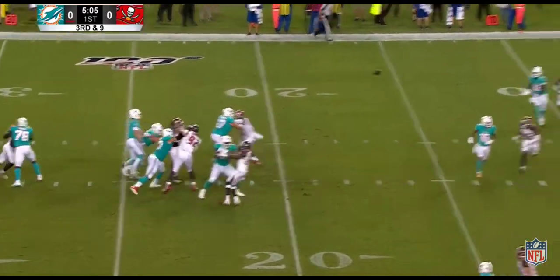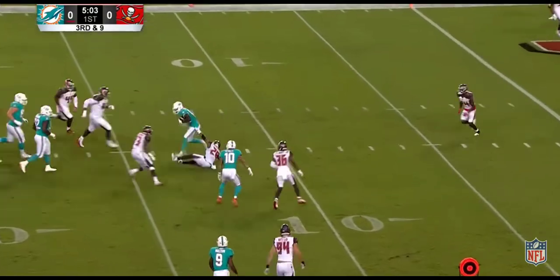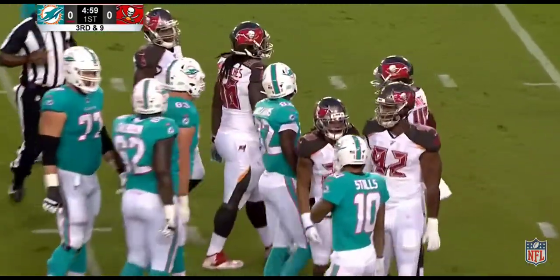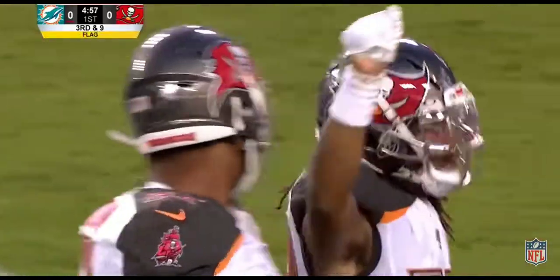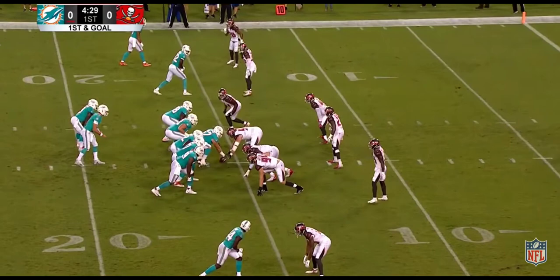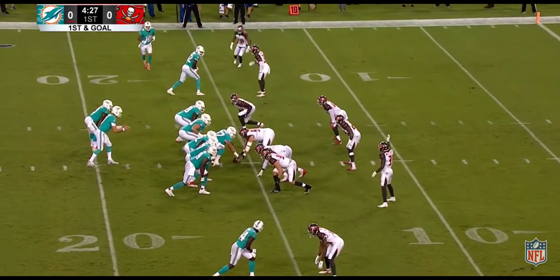Rosen with time. At the 12, spinning out of a tackle and knocked down — that is Preston Williams. Vernon Hargraves was there. There's a flag down inside the 10, an opportunity to prove themselves on this red zone drive.